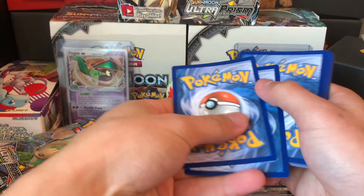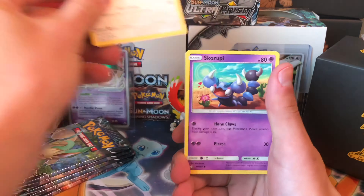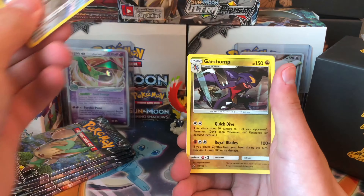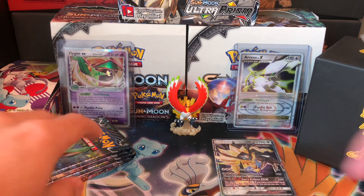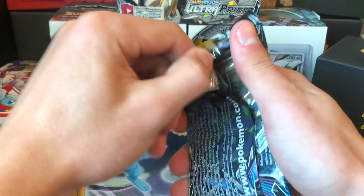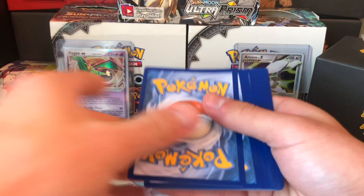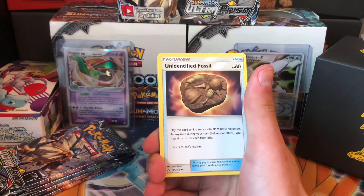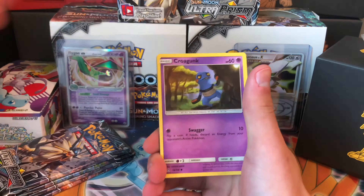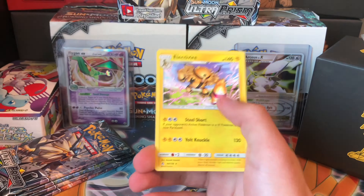Here's another code card for you guys that play the game. I don't play the game — it's too confusing. If I go to a pre-release I look like a noob because I don't know what I'm doing. I just collect cards. Pack three: higher energy, Haunter, Croagunk, Unidentified Fossil, Monferno, Turtwig, Croagunk, Grimer, Gible, Riolu, Weavile reverse, Oranguru, and an Electivire rare.